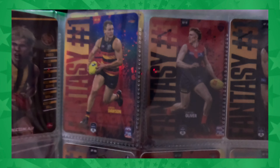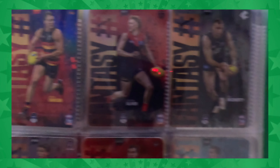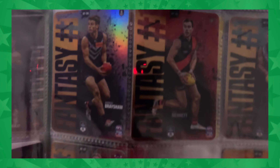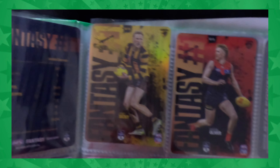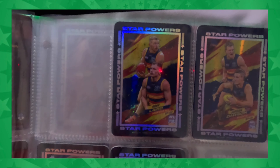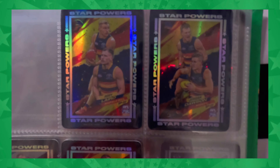Now moving over to our fantasy cards. I've got tons of double-ups of these - seem to find them quite often. They look nice, a little bit different to last season but nice all the same. We've got James Sicily there, Clayton Oliver, Connor Rozee - quite a few there.